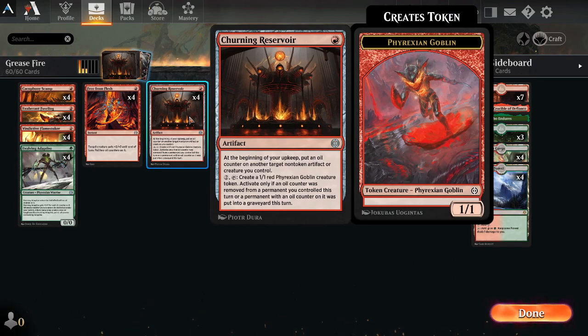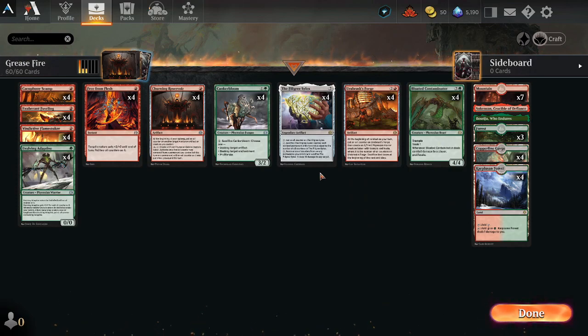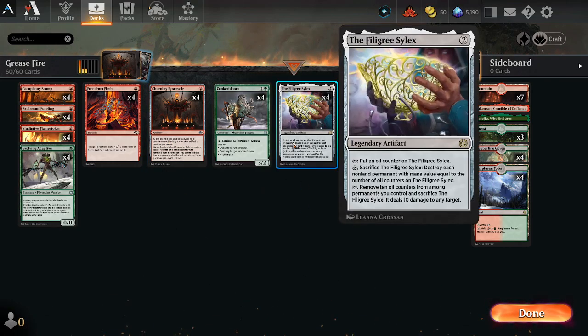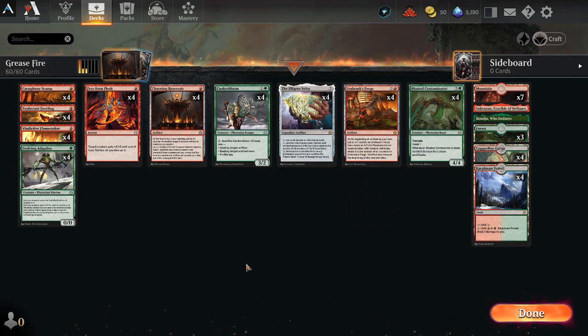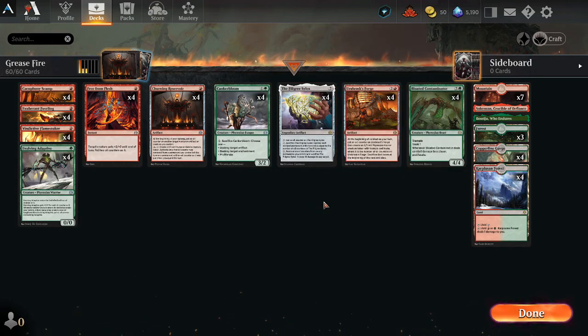One important thing: Churning Reservoir says at the beginning of your upkeep, put an oil counter on another target non-token artifact or creature you control — this is not optional. So if you play out a Filigree Silex and you only have a Churning Reservoir out, it will put that oil counter on the Filigree Silex. If you're planning to use this as a sweeper, be careful — I was versing a mono red deck, played Churning Reservoir and Filigree Silex, tapped the Filigree Silex, the opponent played a bunch more one-drops. At the beginning of my upkeep the Churning Reservoir immediately activated, placing another oil counter on the Filigree Silex — now two oil counters but the opponent had three one-drops, and I can't remove an oil counter — let's just say I lost that game. Very important tech to keep an eye on.